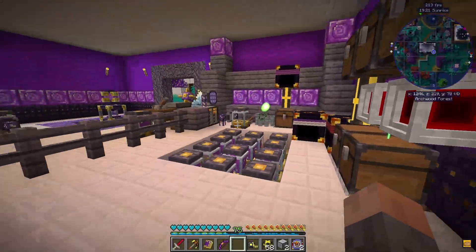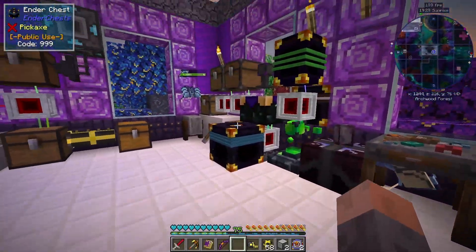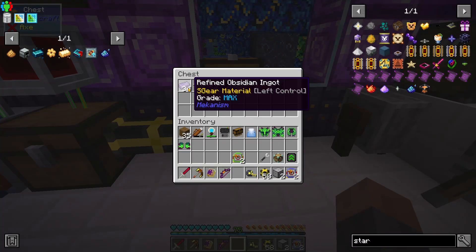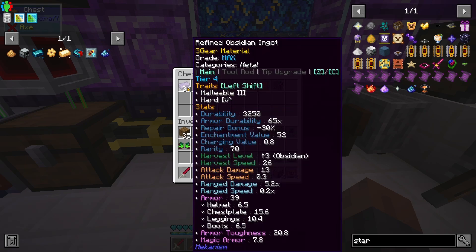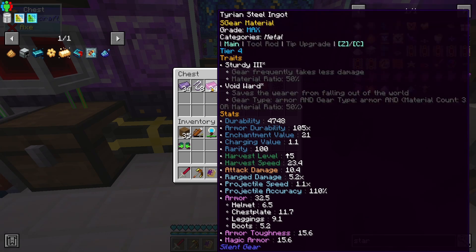We're still in the building where we have all our Ars Nouveau stuff and a lot of Silent Gear items. This is where we have all our enchanted books and gems concentrated. Everything in the chest is graded to max. I went ahead and added another 24 ingots of refined obsidian so we can make all the armor obsidian - if we're making max level end game stuff, we'll use the best. Using left control it shows a total armor value of 39 in the light violet colors. Tyrian steel would only give us 32.5, and while Tyrian steel has void ward, we already have void ward as a trinket from Cyclic.